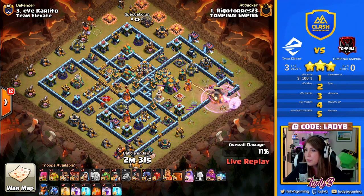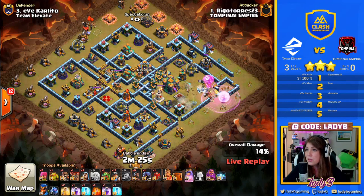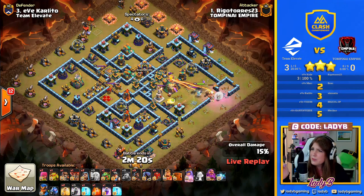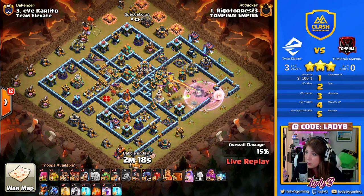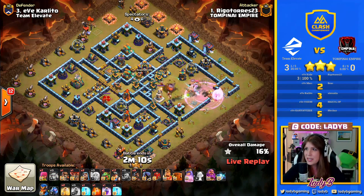This is what I'm seeing from Rigo lately — he drops that freeze down to hold up the single-targeting inferno, which gives the queen just a little bit more room to breathe as she makes her push through. With the queen moving into this compartment, ideally we want to see the full clean out, and we've got that extra wall breaker to keep her moving through. We don't necessarily need to break her into the center of the base — we've got these open walls and an open path that we can weave her in and out.